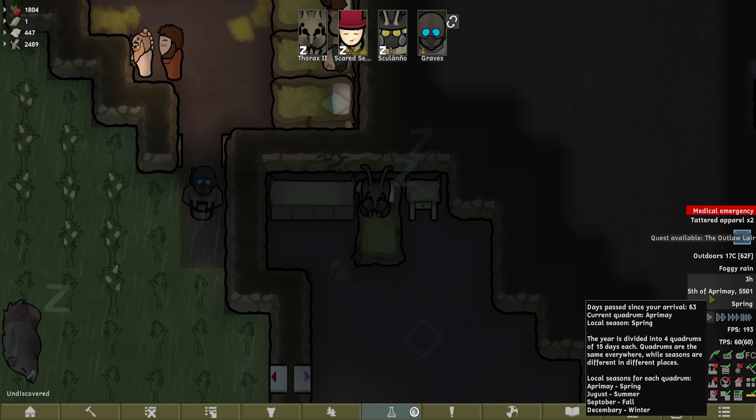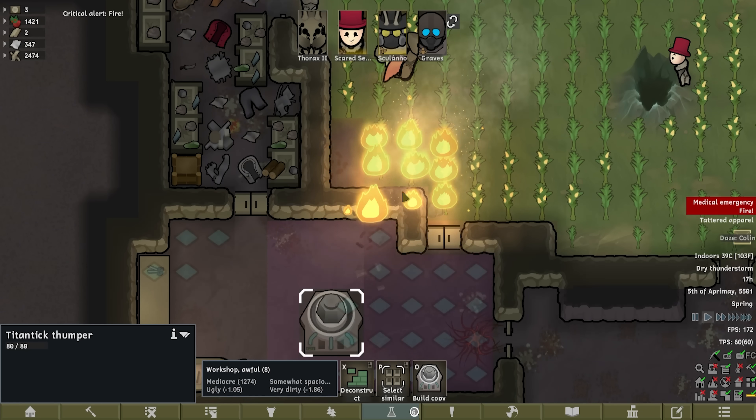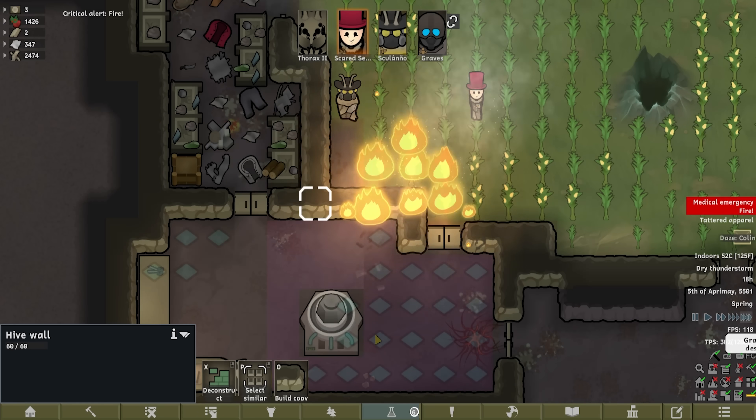Speaking of over a year — we've been here for just over exactly one year, 63 days. Dry thunderstorm. Wait — the walls are flammable? Hive walls are flammable? 100%. Oh shit.